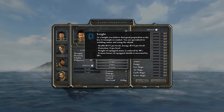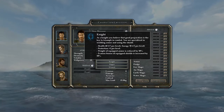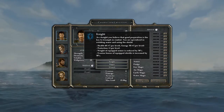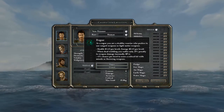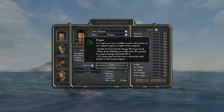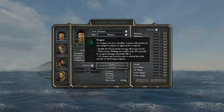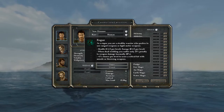Knights have a similar progression to fighters but are more defensive in their stat build. They get plus one protection per level and the evasion bonus of equipped shields is increased by 50%. Similar to battle mages, the weight of equipped armor is reduced by 50%. Rogues have sort of average HP and energy progression, but when they dual wield they only suffer a 25% penalty to weapon damage rather than the normal 40%.